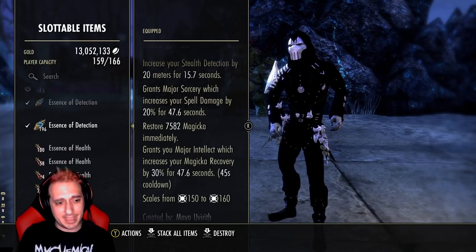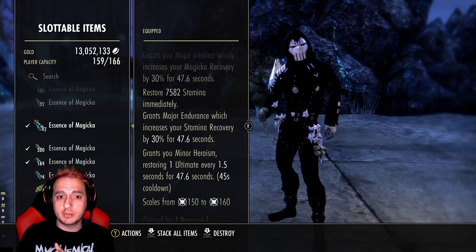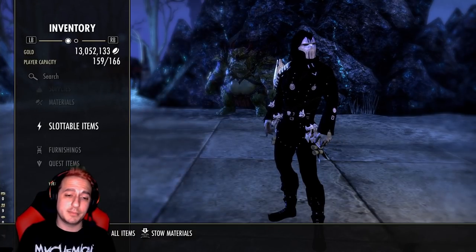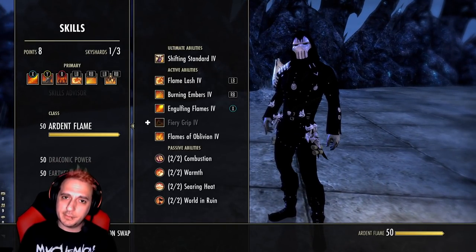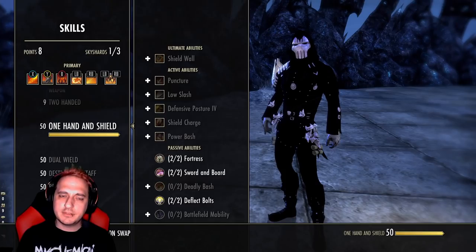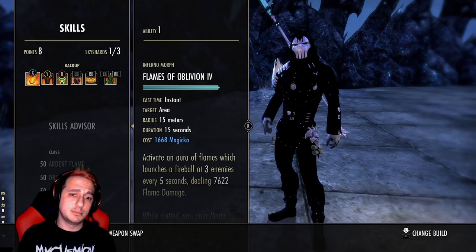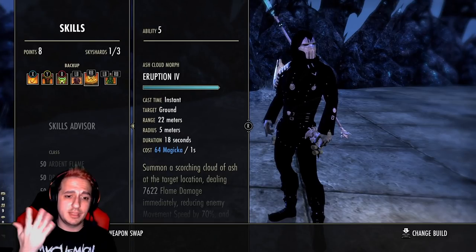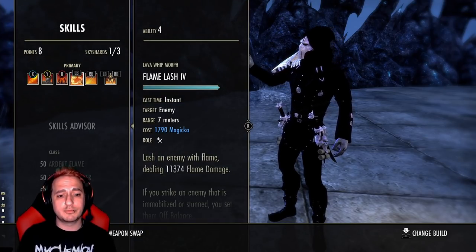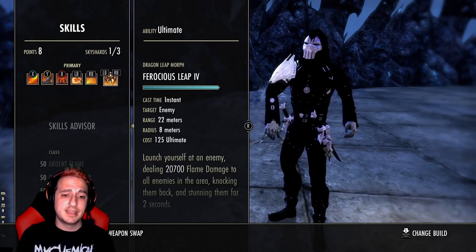Always have Essence of Detection - this is an absolute must for DK players. You should also run Heroism Potions if you have the money - these are essentially a tripot but instead of a health burst they give you Minor Heroism at all times. As you know with the DK's Combustion passive, more Ultimate equals more damage equals more sustain. I'm not going to cover every passive in detail but the key changes are: the Power Lash change letting you be a ballerina the entire time, Flames of Oblivion now hitting three targets, Eruption being practically free to cast with cost reduction, and DoT damage being through the roof. Even if DoTs get cleansed everything is super cheap to reapply with the Infused cost reduction glyph.